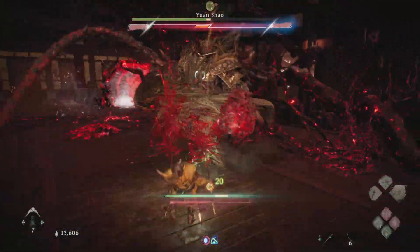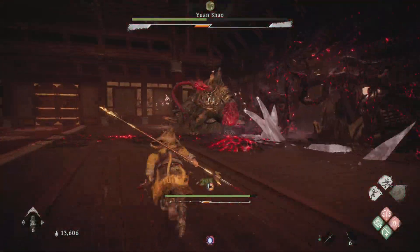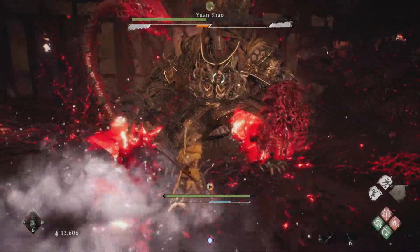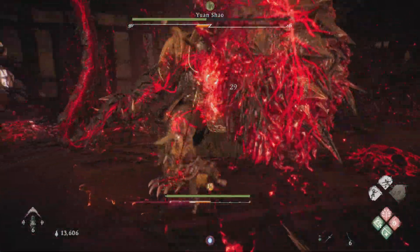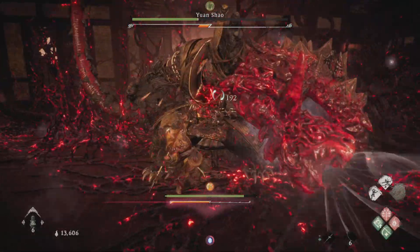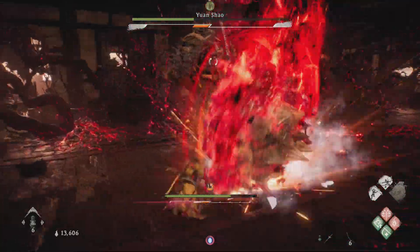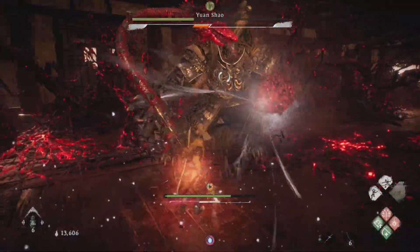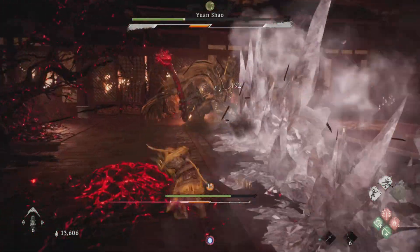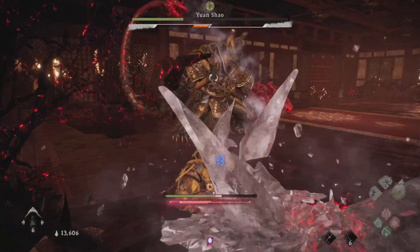We are just smashing this guy like he is nothing. Get that thing out of the way, man. We are just trying to get by and show the power of our build. You ain't scary — you were scary at the beginning to hit — but you've got nothing on us.